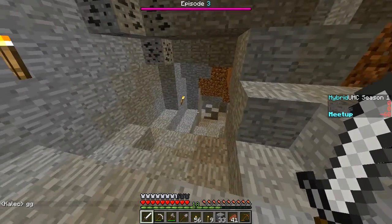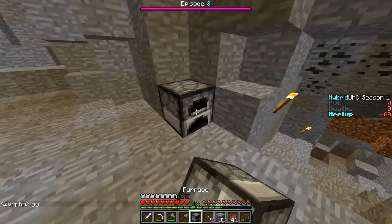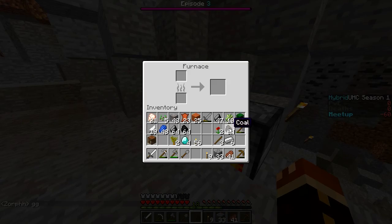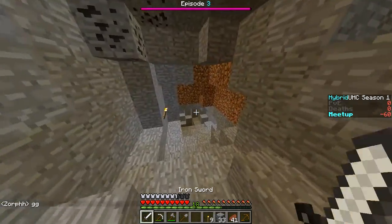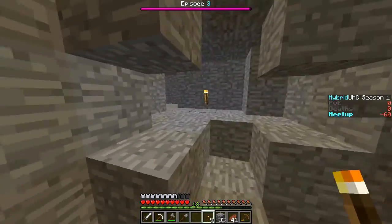Alright guys, we are back for Hybrid UHC episode 3. In the previous episode we got a ton of iron, a ton of gold — 10 gold already, four diamonds. What we're going to do right now is begin smelting all of this gold and also take the initiative to smelt the iron. While that's happening, we're just going to double down on the areas we've already explored.